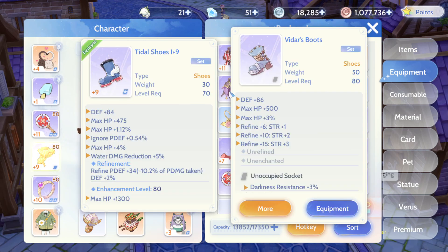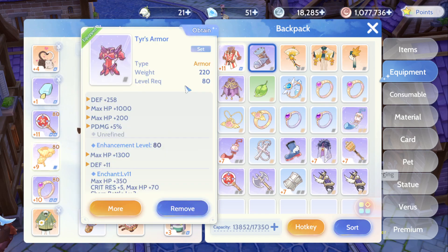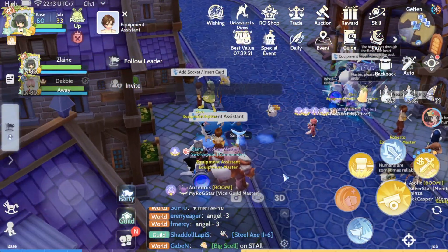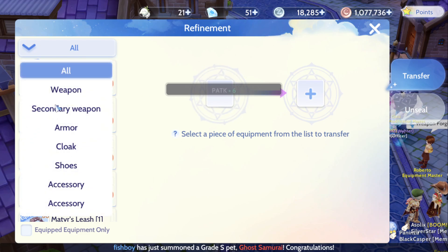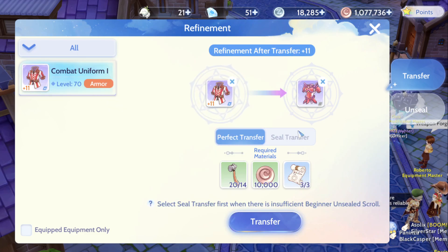After you have equipped your level 80 gear, you will need to transfer the refinement to it. For example, this one here I still haven't transferred. If I equip it and click transfer, I move the refinement from the old armor to this one. There is a beginner scroll needed because this is actually plus 11.